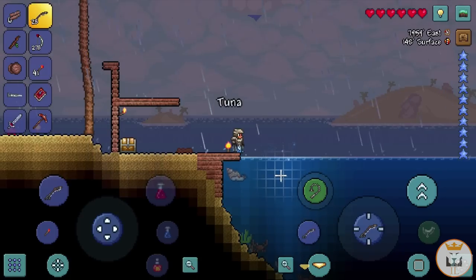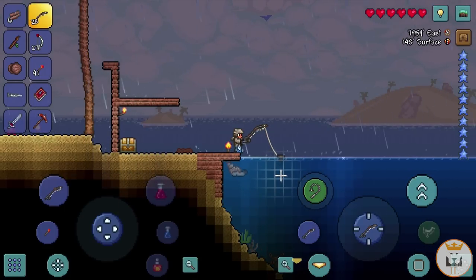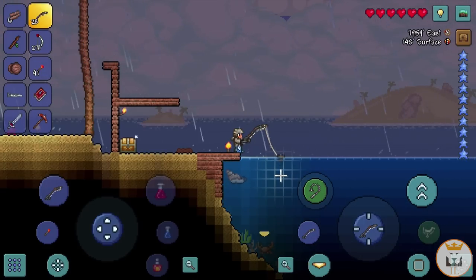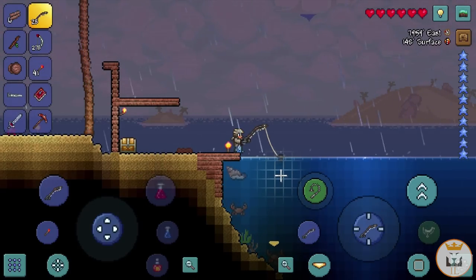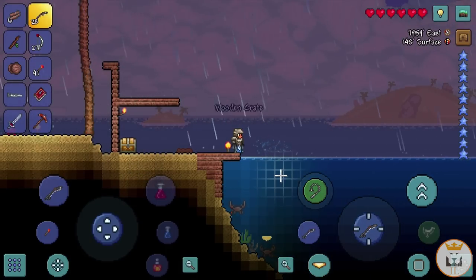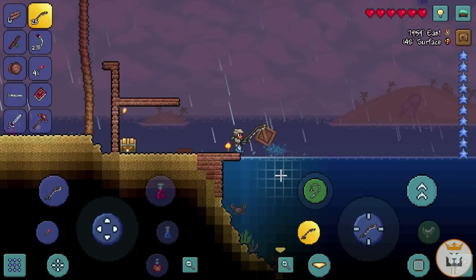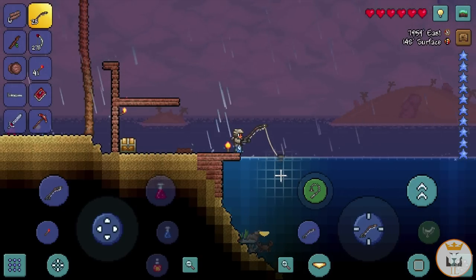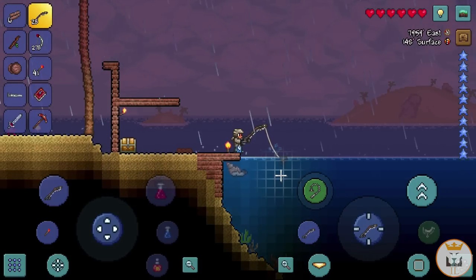What's the point of waiting for hard mode if, when hard mode hits, I could get a much better fishing rod and pick up a bunch of crates then? Let me know in the comments. Tuna — wooden crate, another wooden crate! Getting some really good stuff, probably because our bait is great and it's raining. Going like this we should get a Reaver Shark soon.